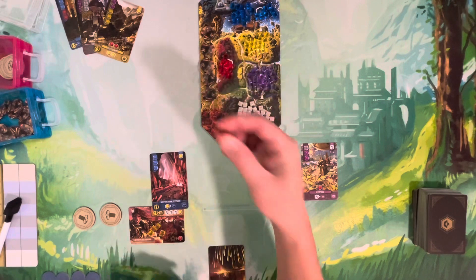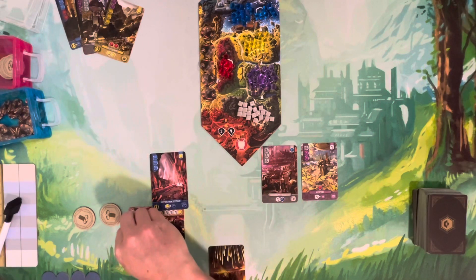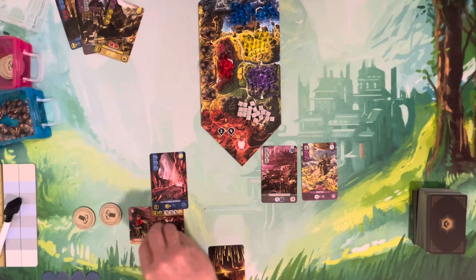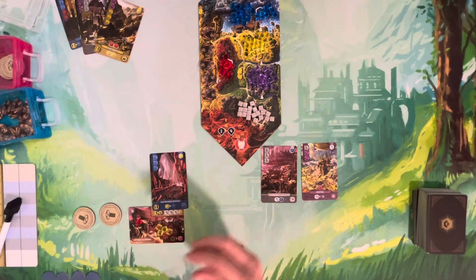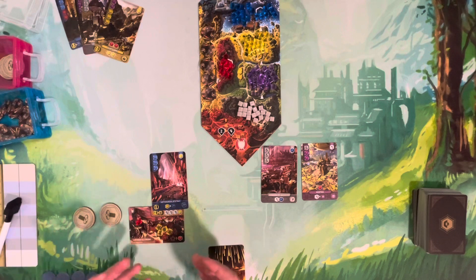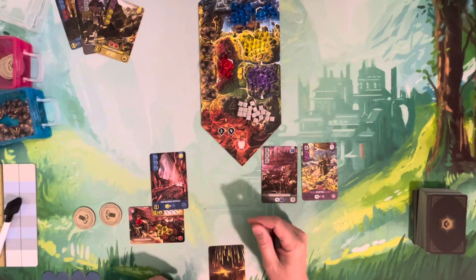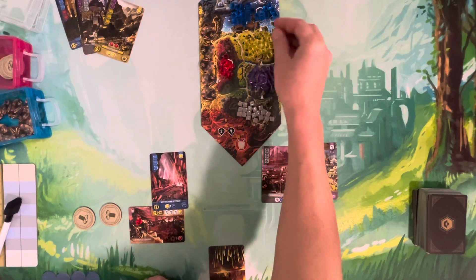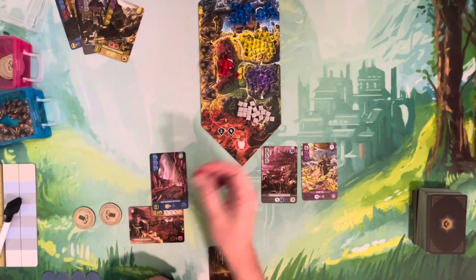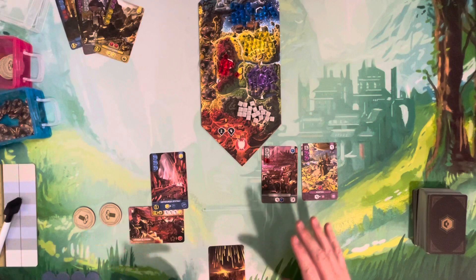Once you place a resource on a card or on your duchy card, it's locked there. The only way to move it is to construct the card — returning resources to the supply — or trade in five for a red. Once placed on a construction card it's locked in and cannot be moved.